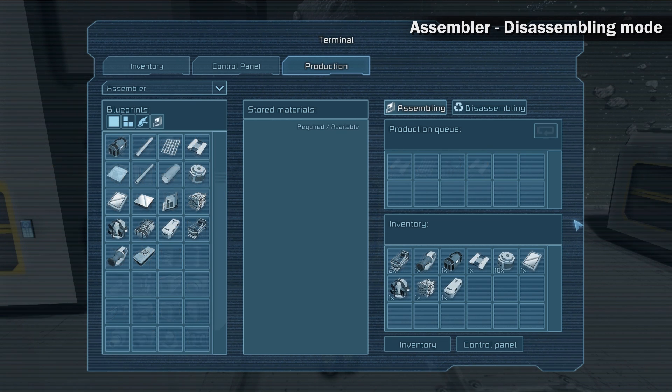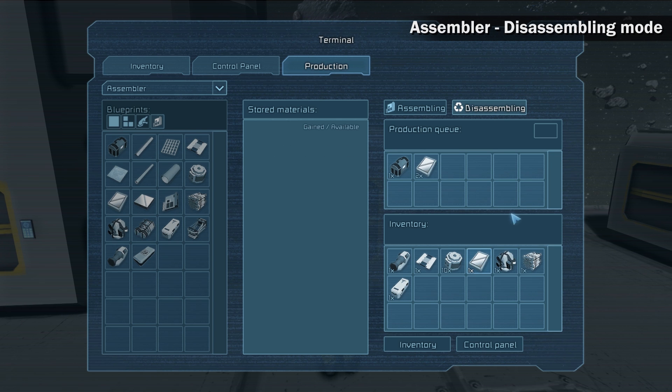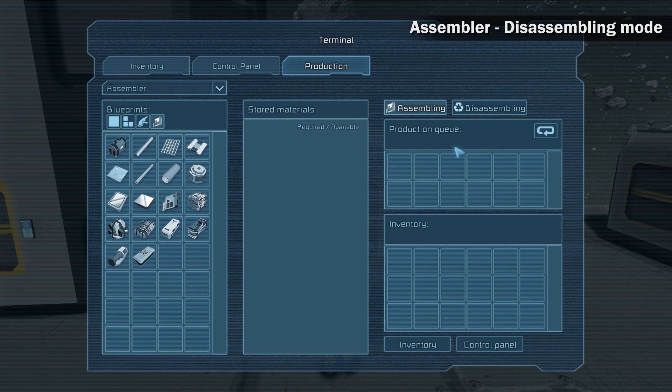Assembler disassembling mode. All the assembled items and components can be disassembled back to ingots. Set the assembler into disassembling mode by clicking this button. This way you can recycle any object you don't use anymore or get ingots that are hard to find. It is also possible to set repeat production so that all items placed in the assembler's inventory get disassembled automatically. To set the assembler back to assembling mode, click this button.